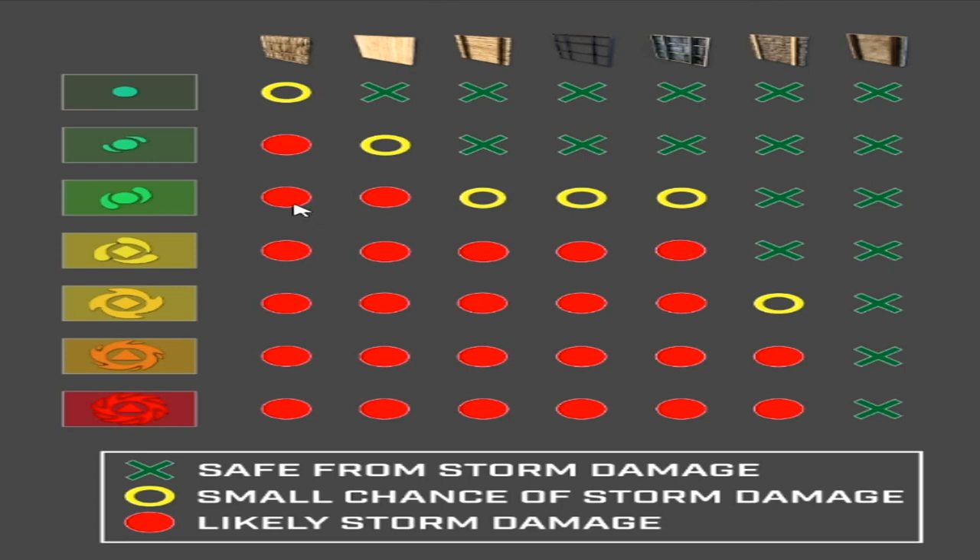The third level damages thatch, interior wood, and has chances of damaging wood, glass, and aluminum — stone and concrete being okay. Level four: thatch, interior wood, wood, glass, and aluminum will take damage for sure, but stone and concrete are still okay. Level five damages everything except concrete, with a chance of damaging stone. Level six damages everything but concrete for sure, and same for level seven. Concrete is the only structure completely impervious to any storm damage. Anything in red indicates likely storm damage, yellow circles show a small chance, and green means safe from storm damage.